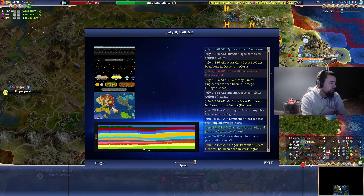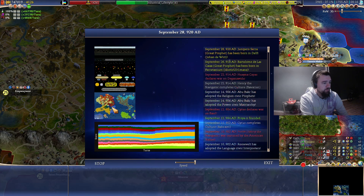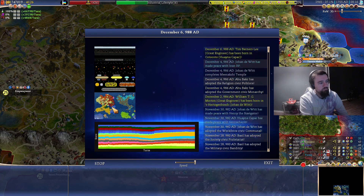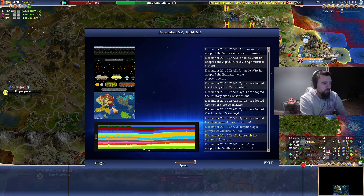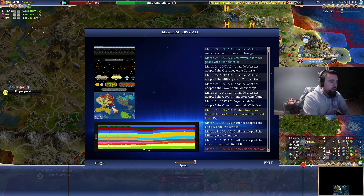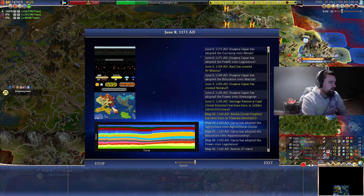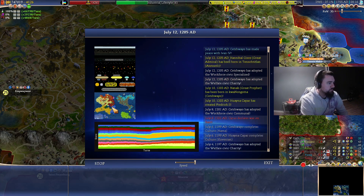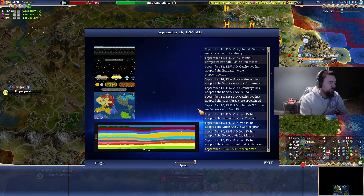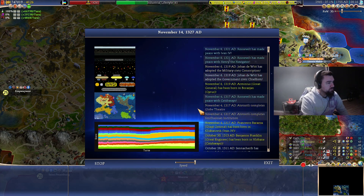But yeah, next game I'm probably going to not roleplay it at all, and go purely into trying to make my empire as strong as I physically can. Tech is pretty much the best. If I've got many AI beside me, I'll probably think about killing them off if I'm on the same island as them, but otherwise I don't think I will. I don't know if this is the same every single time — I think it is, I'll have to double check.